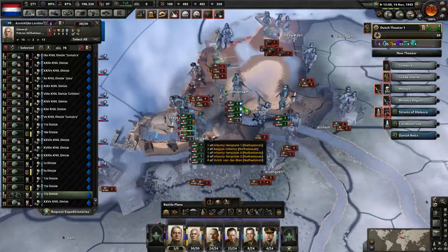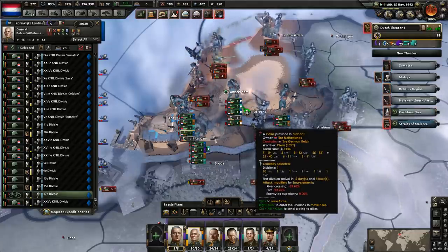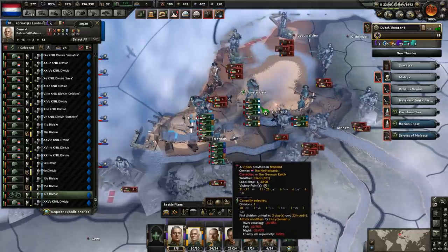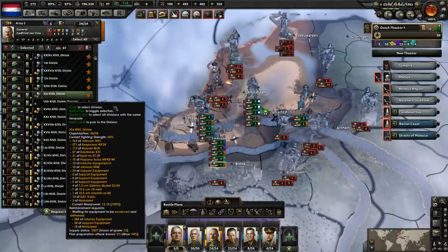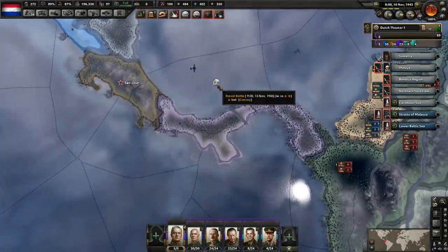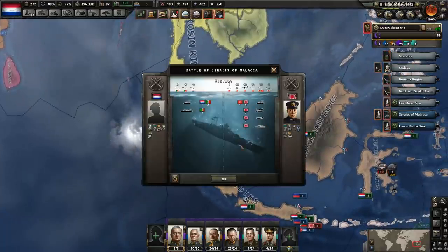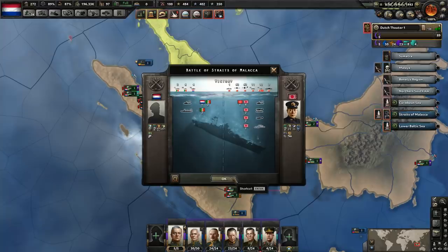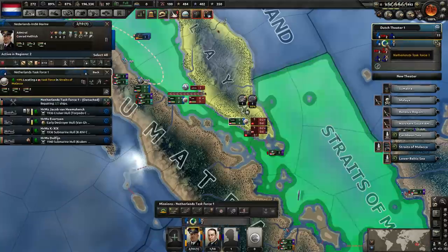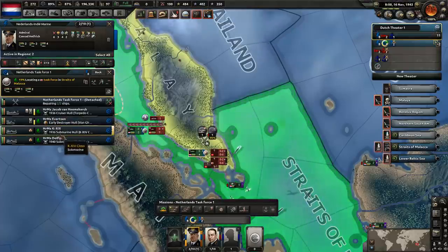If they took Amsterdam, that would probably be a wrap for us — we'd probably capitulate after that. Yeah, it's really hard to tell if we're going to win or not. Let's go ahead and give them another division — the one with the least entrenchment. We're just going to balance them around, bounce them back and forth. We did sink another convoy. Let's take a look at how many convoys we lost. This is the battle I want to see. We did lose another one — that destroyer's lost. But look at how many Japanese ships we're sinking. We're doing okay.